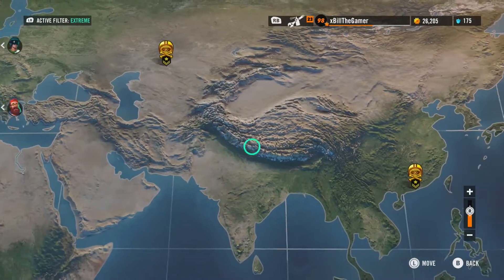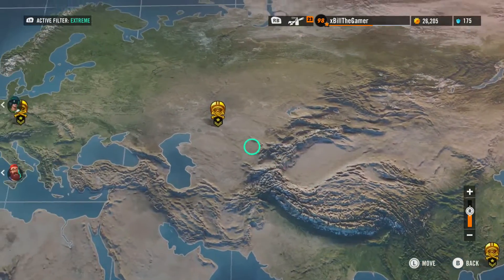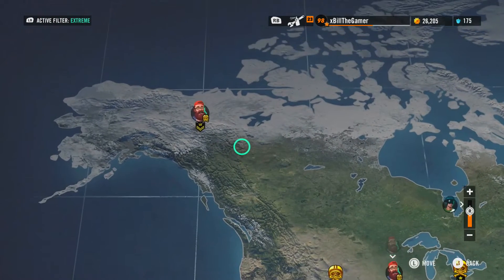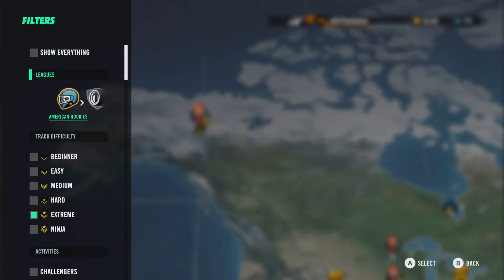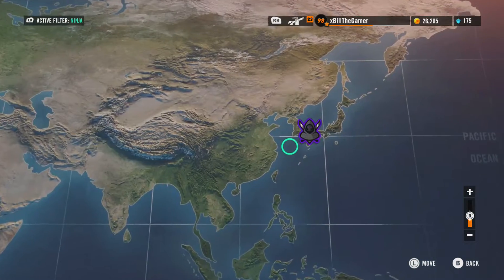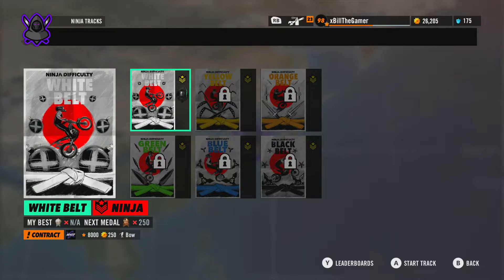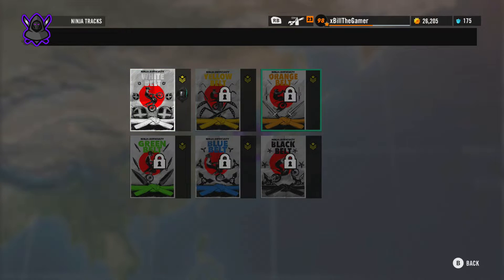You can see here, just for proof, that all the extreme tracks — all 8 of them — have a gold medal. And then if we go through, you can see Ninja underneath difficulty. We've got Ninja over here, and there are 6 tracks altogether going from white to black belt.